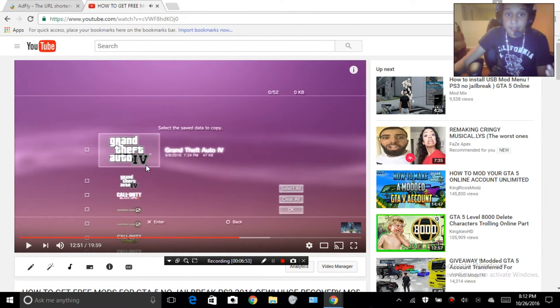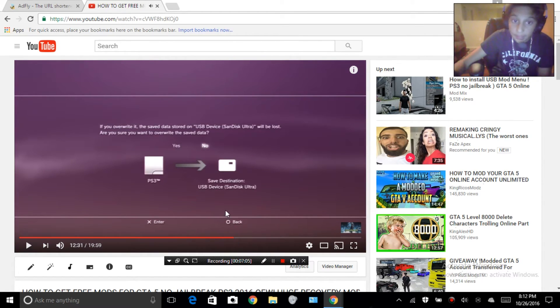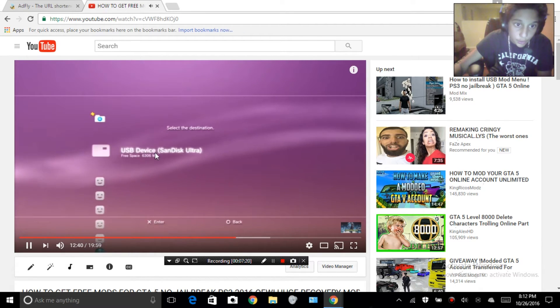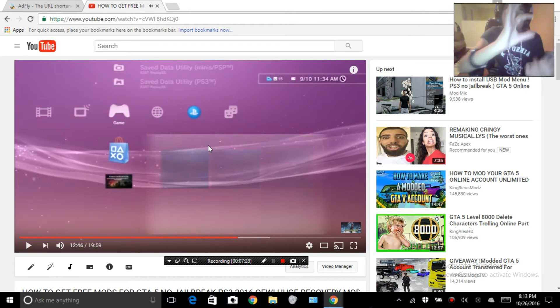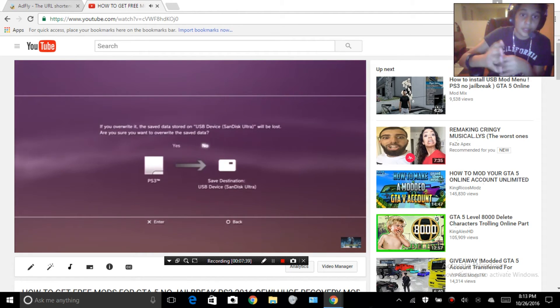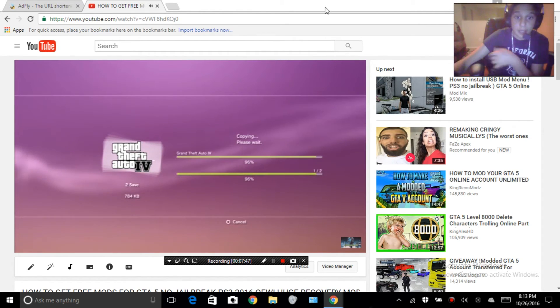Right-click on any of your game saves — it does work. Click 'Copy Multiple,' then 'Select All,' and click 'OK.' Then click on the USB device and it'll copy them all over. Wait for it to copy. If it says 'Override Save,' click 'Override and Save.' Just wait for all your game saves to finish copying.